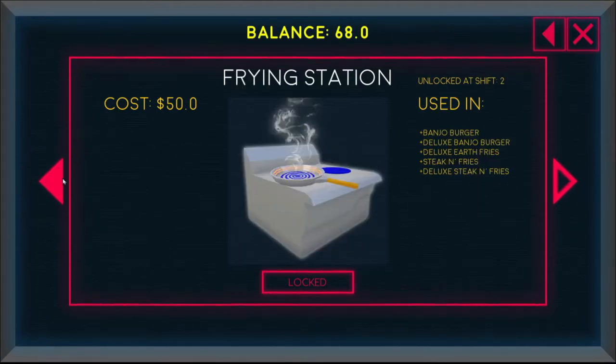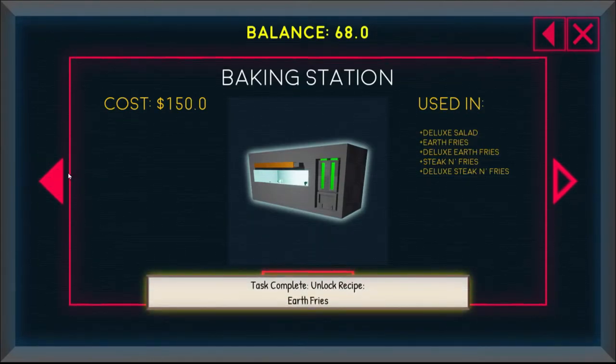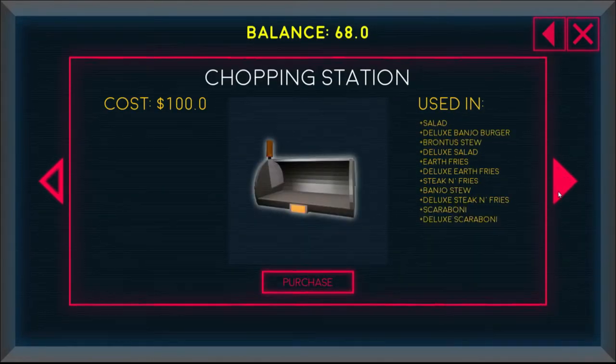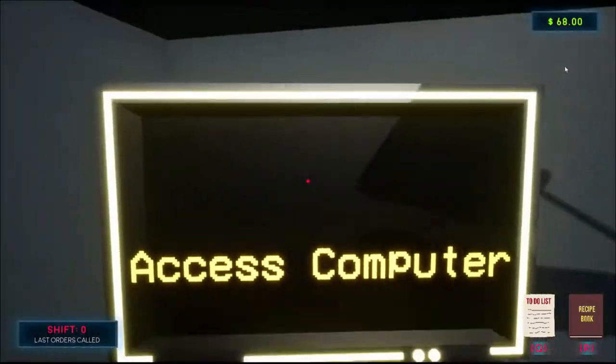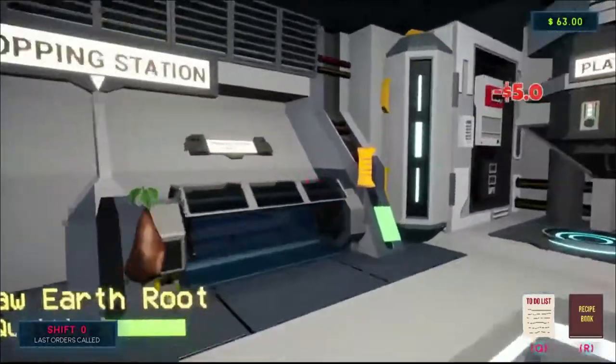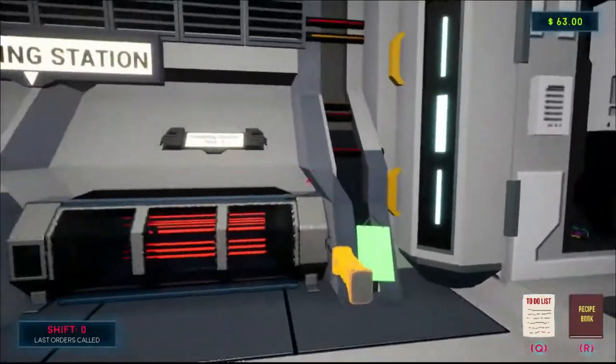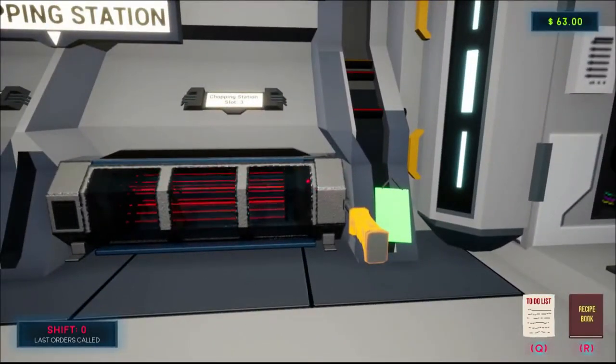I didn't buy a station! Yes — jackass, idiot, imbecile. Boiling station. Earth fries — it's locked. Okay, I got that now. So I need this, this, this — all right, I like it, it's freaking fun!